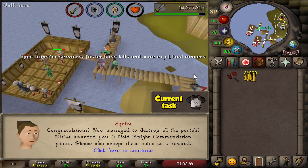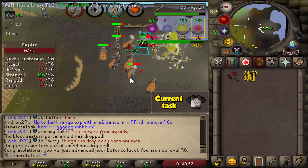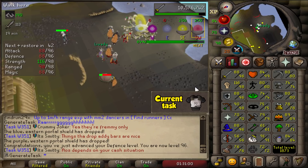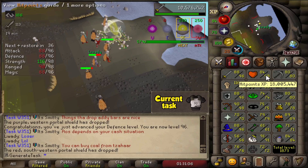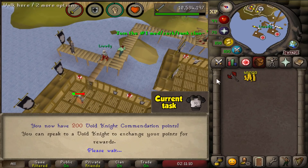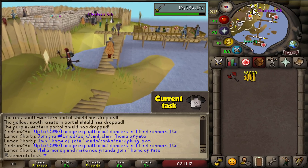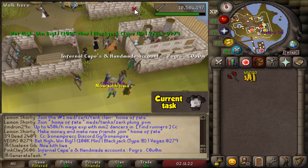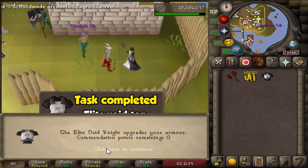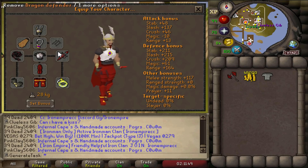We have 100 void knight commendation points — halfway to the 200 we need for the elite top. We're also very close to the defense level, so we'll probably get that before we're done here. There's 96 defense. 29k until 99 Strength — that's going to be the next combat stat, probably on the next task. That'll be our second 99 very soon. 18 mil hit points XP. The final portal of the task — we now have 200 void knight commendation points again. Let's grab the void knight top from the bank and upgrade it to the first elite void piece.